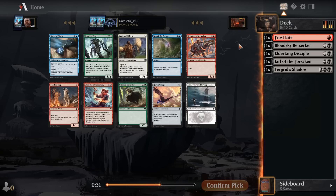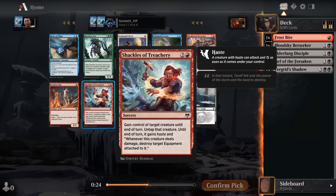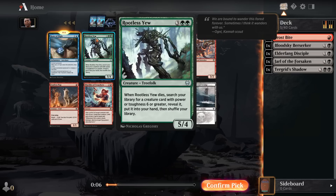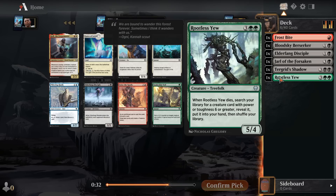Nothing super spicy in red here — three mana 3-2 haste. Shackles of Treachery is basically Act of Treason with a tiny bit of upside — you're stealing one of your opponent's creatures temporarily and giving it haste. In red-black there is a sacrifice sub-theme, with several black and black-red cards that allow you to sacrifice things. Rootless Yew actually seems really sick — I kind of like the Yew over the Rune of Flight. Five mana 5-4, and you search for a creature with power or toughness six or greater, reveal it, and put it into your hand. Curving out with this seems ridiculous — cast it on turn five and grab a play for turn six.